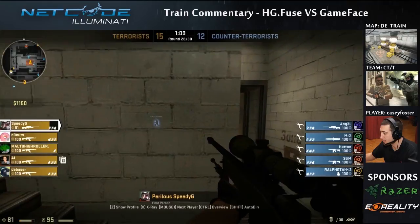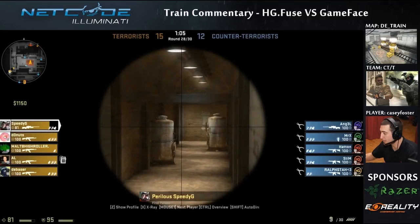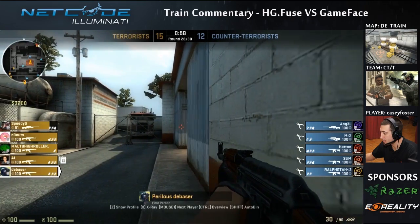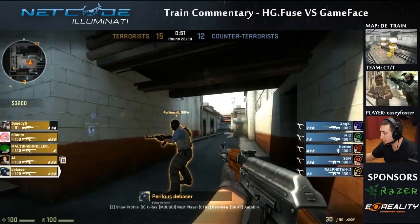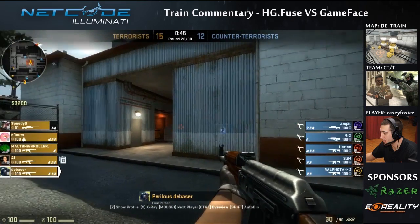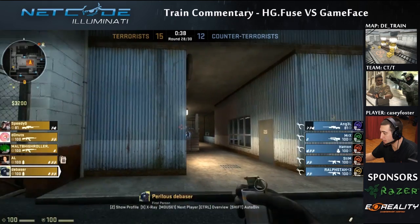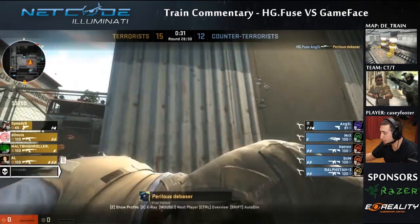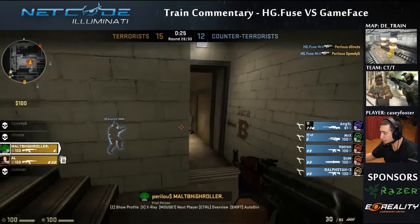They're really taking their time on these last few rounds — just playing pick, as they only need one round. Better to play it safe than sorry and not rush it. This guy is re-peeking into the guy opping — that's a common rookie mistake. That's the fourth time he's re-peaked, which is unbelievable. MRX is able to push inside and get two people, then gets traded by Malt B High Roller. One guy out Ivy got a nice lurk pick, the other guy inside throws a fake smoke. He's probably gonna come down ladder, but he's in a 3v1 — don't see him winning this round.